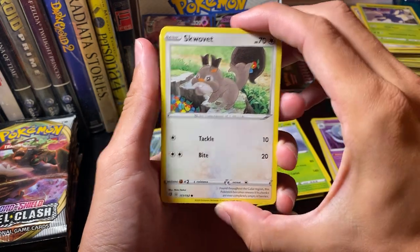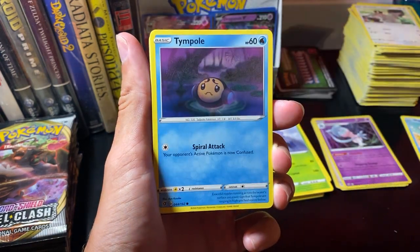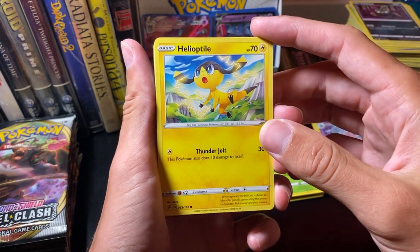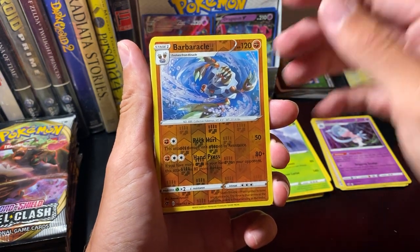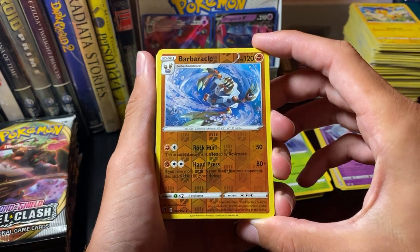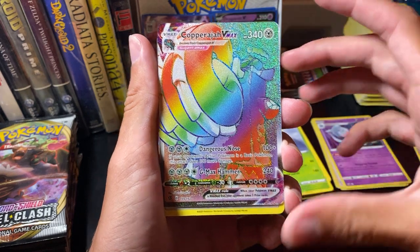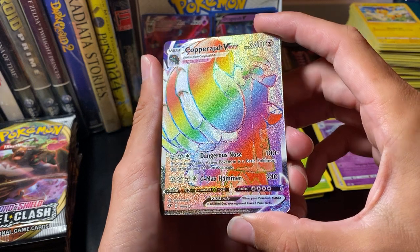Squabbit. Eplin. Temple. Trubbish. Helioptile. Barbara Cole — that's our Reverse Hollow. Our rare — whoa, dude! Look at this! Whoa! Copperajah VMAX Rainbow? Wow! Oh my gosh! That is gorgeous!